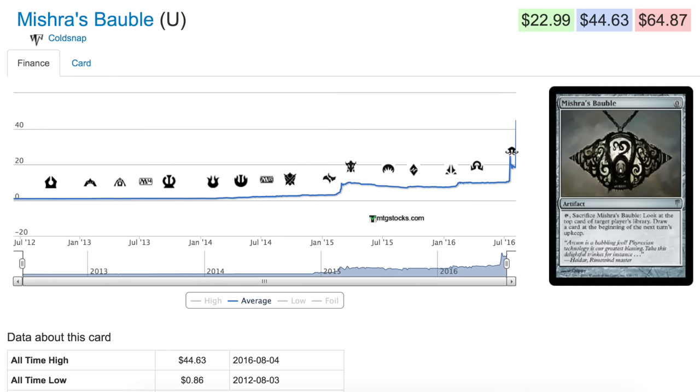Ice Age and Alliances were so bad that they had to pull Coldsnap. When they remade it, no one purchased any boxes of it. This is a very good example — and I imagine if this was not an uncommon, if this was a rare, or god forbid a mythic (if they had mythics back then), we would be talking about a card worth $200-plus, more expensive than Dual Lands.